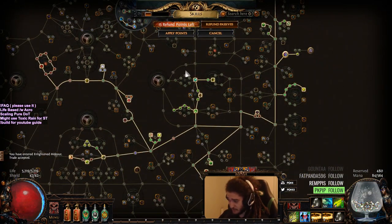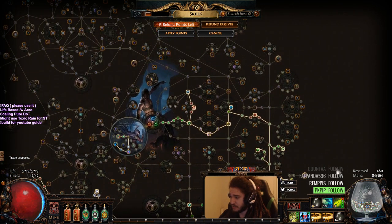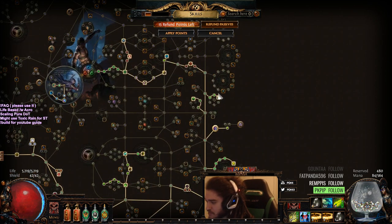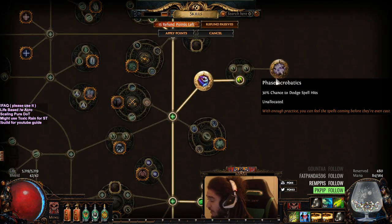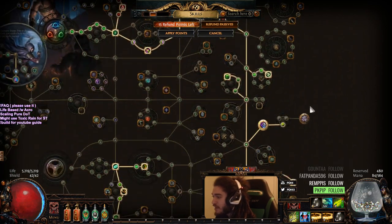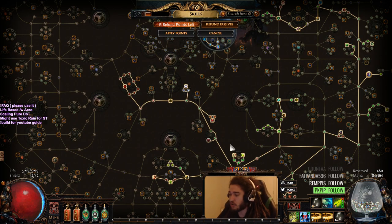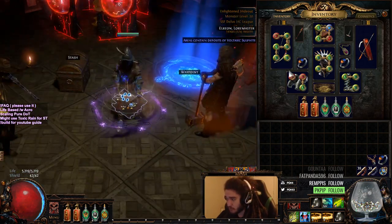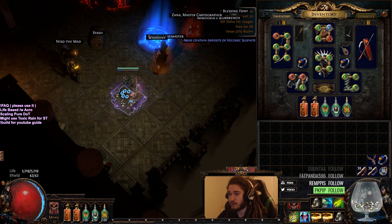The only modification I was thinking of making to the build is potentially dropping the pierce nodes on the tree, since Toxic Rain can potentially be my AoE clear as well. But I haven't really decided that yet, so for now I'll keep it for quality of life. I would really like to get Phase Acrobatics though — that's where we're going. If you're curious for the build guide information, look back on the YouTube channel, or come on the stream and type exclamation mark profile or exclamation mark build.